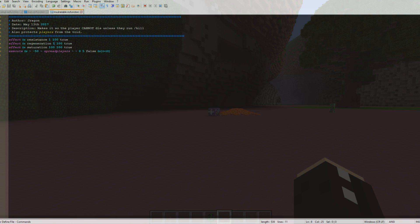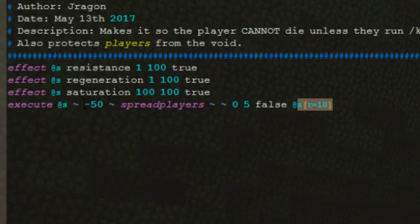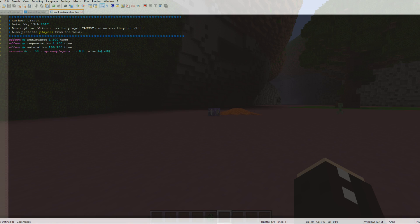What does that function do? Pretty simple — it gives you the effects. And if you're within 10 blocks of negative 50 on the y-axis, so when you reach negative 40, then you'll be teleported back to the surface. It does a spread players command to teleport you to the surface. Please note that if you are indoors, then this command unfortunately will just teleport you to the top of the room, so you might want to make some modifications to this if you want to.